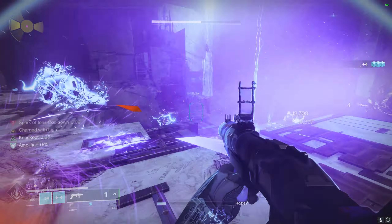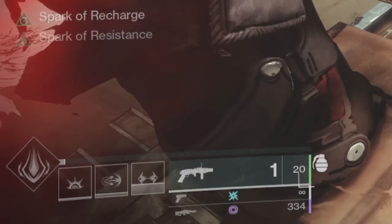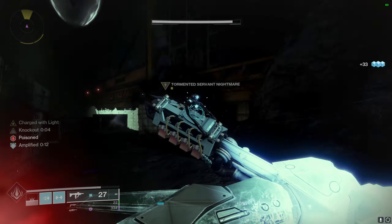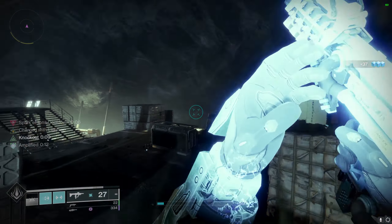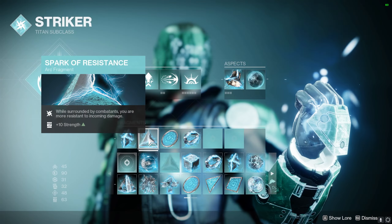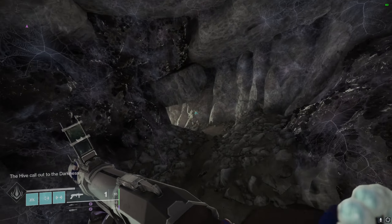To add just a bit more energy regen to the build, you can either run Spark of Recharge, which gives you more ability energy when you are critically wounded, or Spark of Ions — when defeating a jolted target, it will spawn an ionic trace, which grants you more ability energy. You can run both, but I personally like to make room for Spark of Resistance just to make sure I stay alive longer.